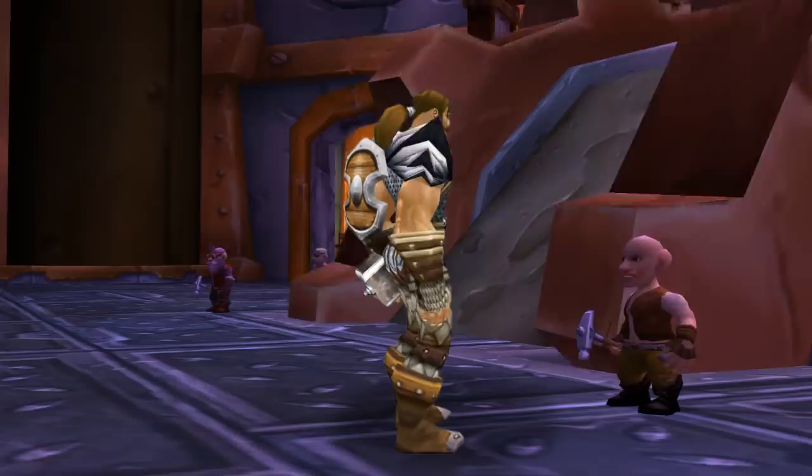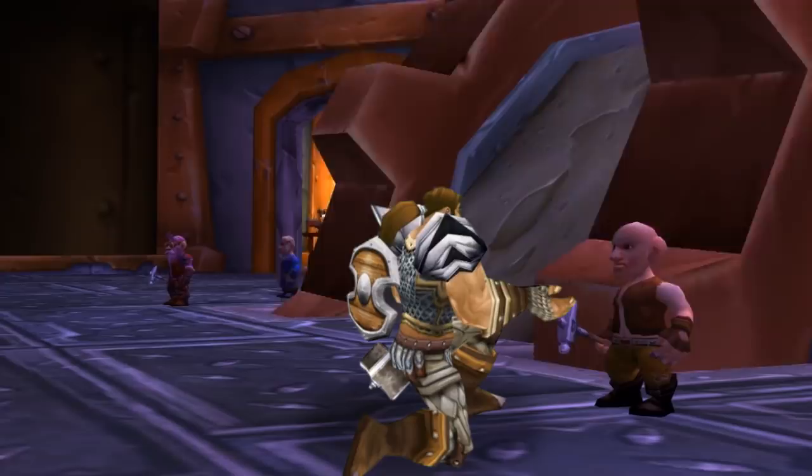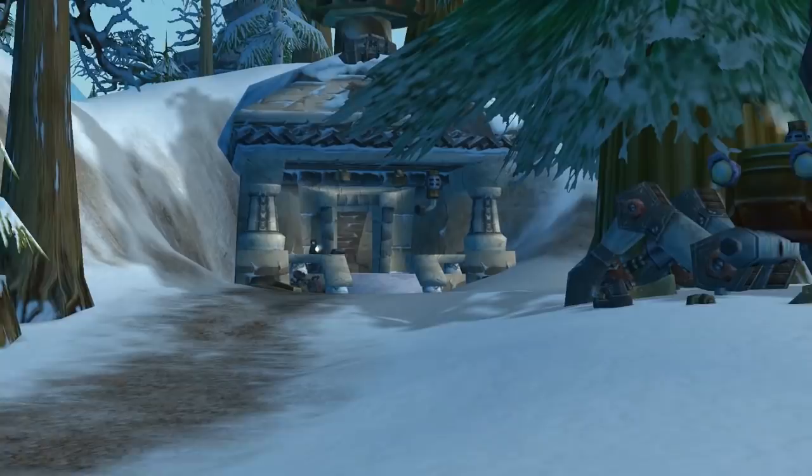This place cracks me up because it has all these giant gears, and in reality this area would be so goddamn loud. We have: Save Techbot's Brain from Techmaster Overshock, Essential Artificials from Clockwerk Sprocket, Data Rescue from Master Mechanic Castpipe, and finally The Grand Betrayal for Mekgineer himself.